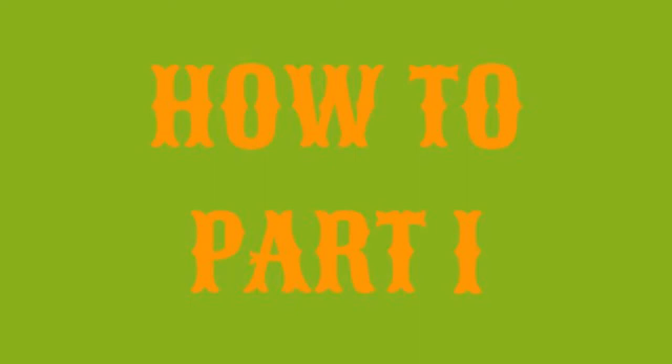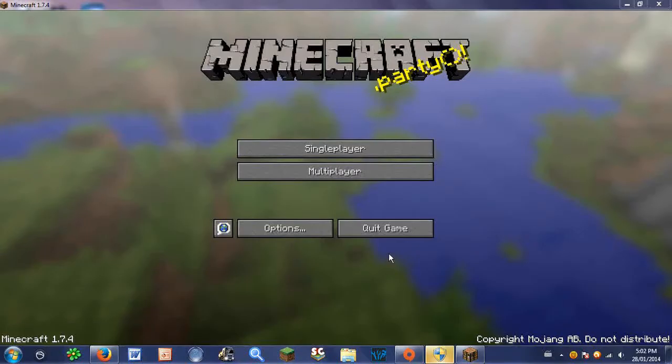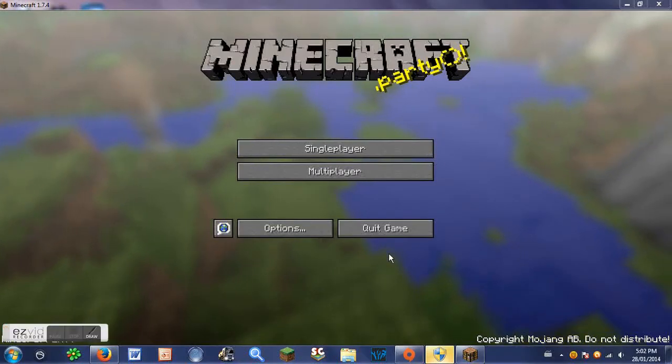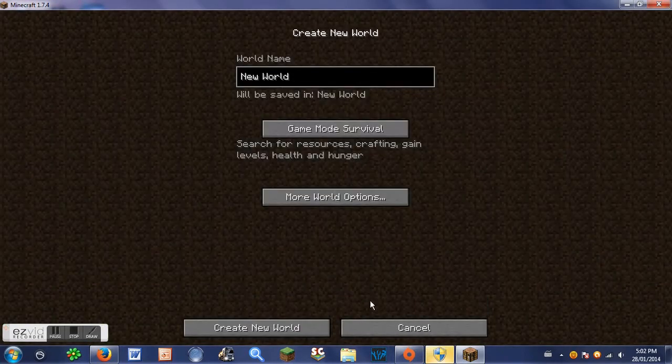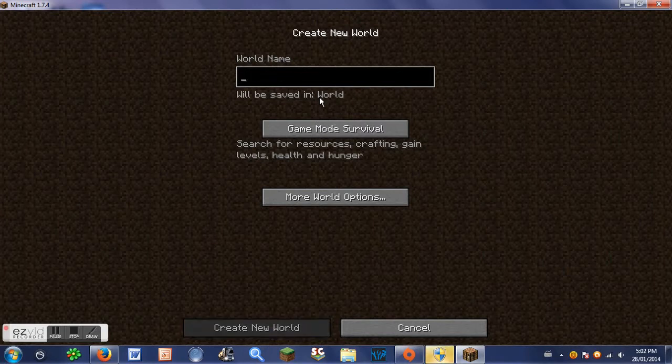Hello, this is Mr. MoggyPog once again with a new series. Today we've got a How To series and today we're building sliding doors. We're back in Minecraft. We're going to have a single player game, create a new world and call it How To.